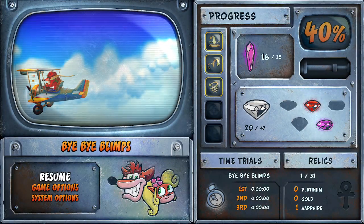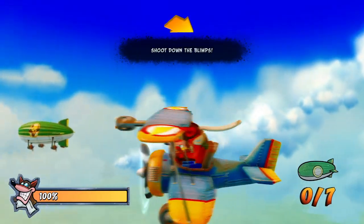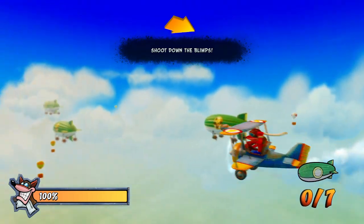Hello my dudes, I am back with another Crash Bandicoot Warped walkthrough, and this time we're gonna be doing level 17, Bye-Bye Blimps. Let's get right into it — we're gonna be getting all boxes and the crystal.